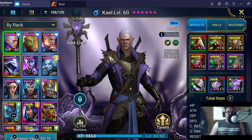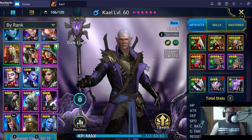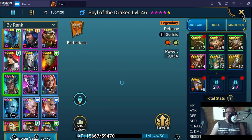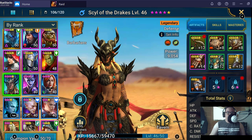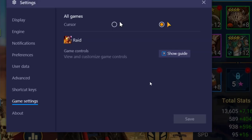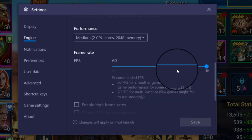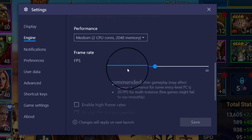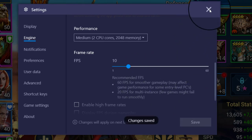So now that you are in your Champions menu, you can try the upgrade process here. We are going to experiment with this on Sill of the Drakes. With BlueStacks open, make sure that you see everything here. You're going to go into the settings gear, then go towards Engine, and then adjust the frame rate down to 10. Then click Save and close.